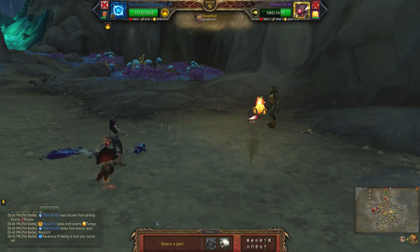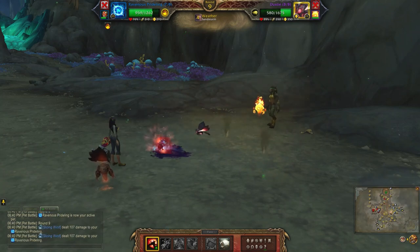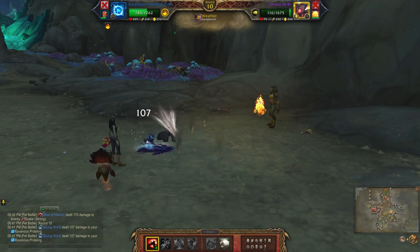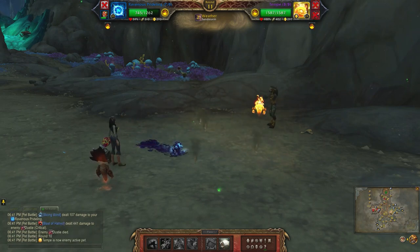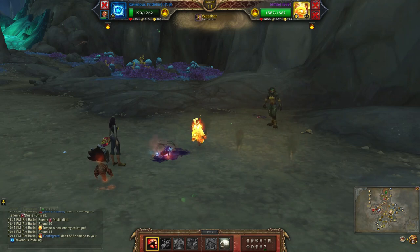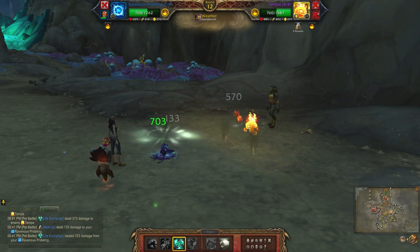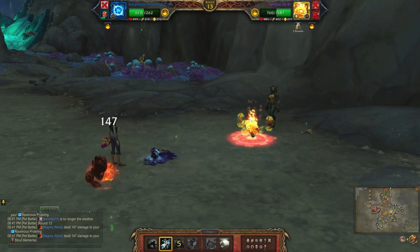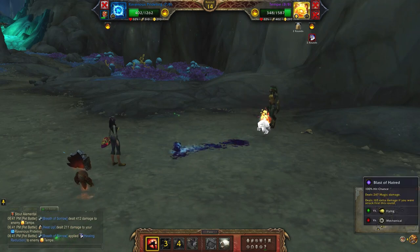Bring in your third pet, blast of hatred, one more blast of hatred, life exchange, breath of sorrow, blast of hatred.